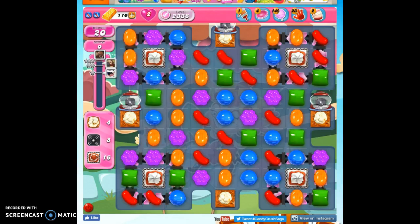Hi friends, this is Susie, your Candy Crush Guru, here to help you solve the puzzle of level 2338, where we have 20 moves to collect 4 popcorn, 8 licorice, 16 frosting, and reach 150,000 points.